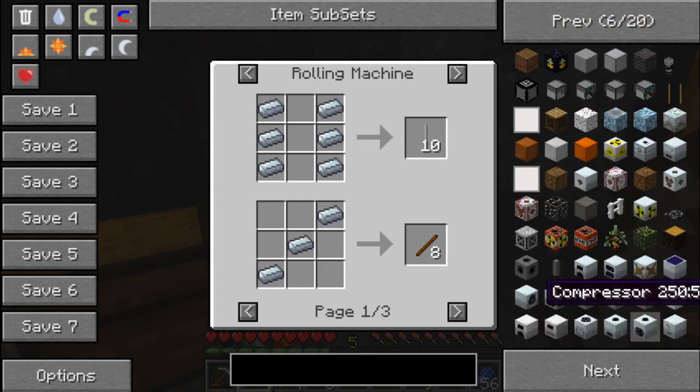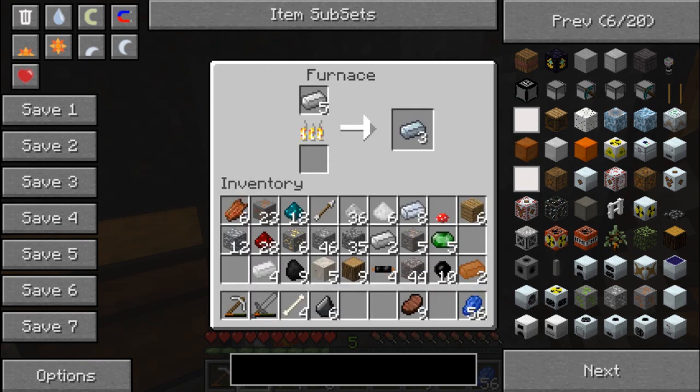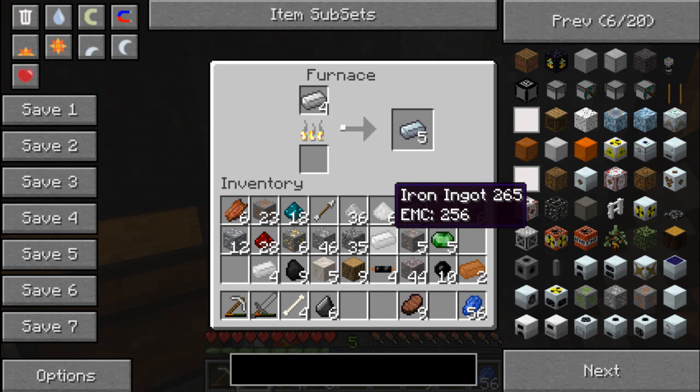The compressor is here — yeah, there it is. So I need an electronic circuit, a machine block, and some stone. I do have some cobalt somewhere — yeah I do. I will need to put one extra piece to burn, I suppose, and an electronic circuit.